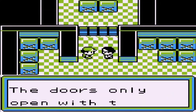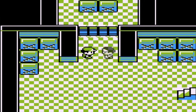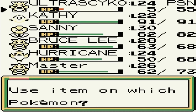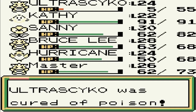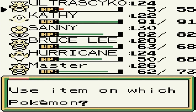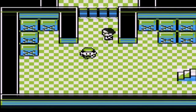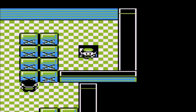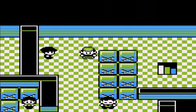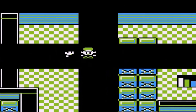Defeated this guy. He tells us the door is only open with the card key. We got a few antidotes — should give that to Ultra Psycho before he faints. Let's go for another Super Potion. Let us move on upstairs. We're going to be finding some Pokemon trainers here. 'Feel lucky, punk?' I do love the dialogue.